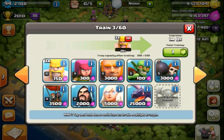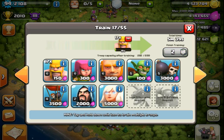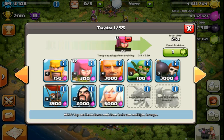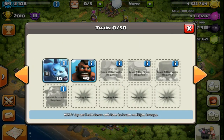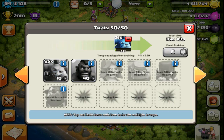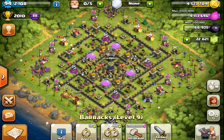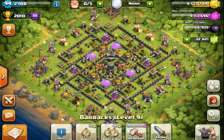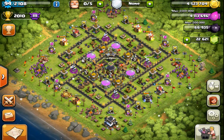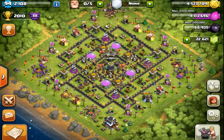I basically train 2 barracks full of barbarians and then 2 barracks full of archers. And as a town hall 8, 9, or 10 player, you're also given 2 dark barracks. So I fill up those dark barracks with minions, because they will speed up the time it takes your army camp to fill up.